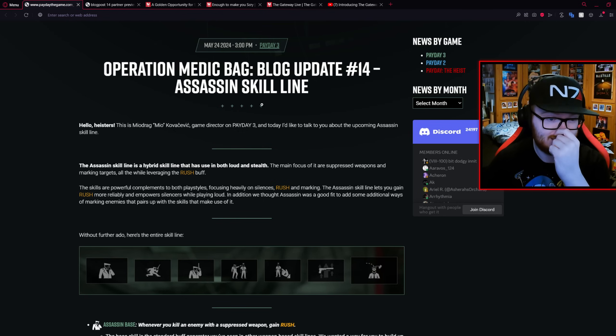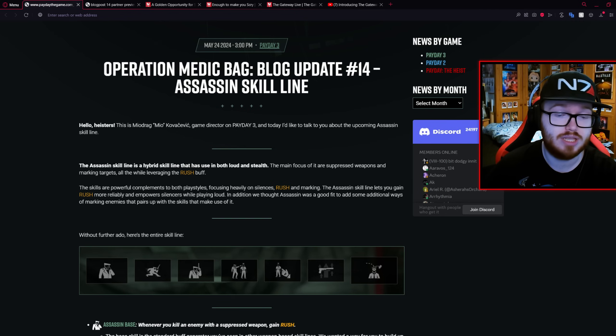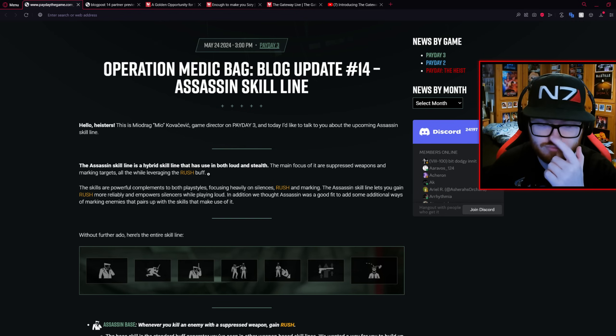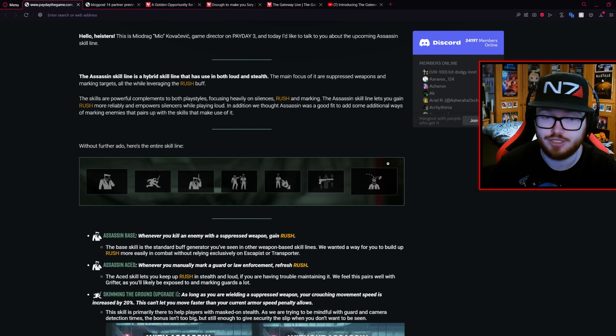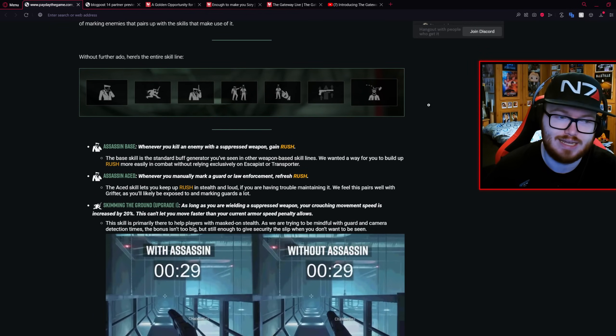Dev blog number 14 is focusing on the Assassin skill line. This is a new thing being added to the game — a skill line that focuses purely on marking enemies, using suppressed weapons, and focusing a little bit more on the Rush buff. As per usual I will link the dev blog in the description, but I think the most important thing is looking at what the actual skills in the Assassin skill line do.